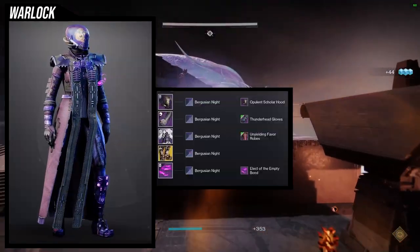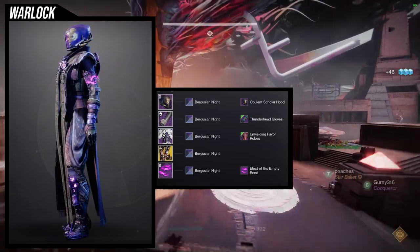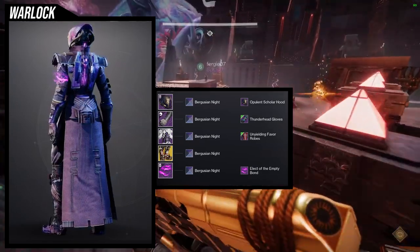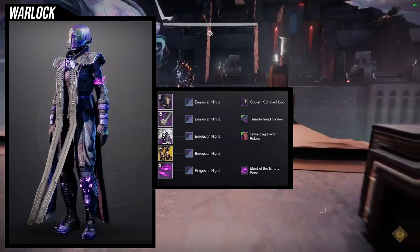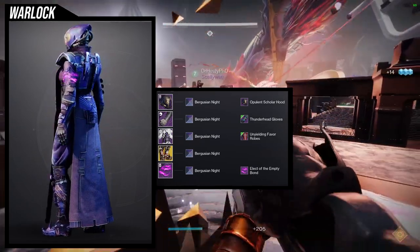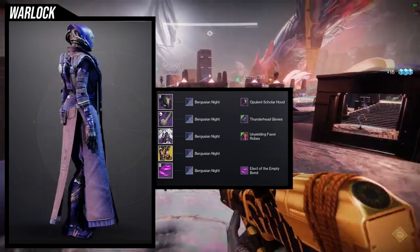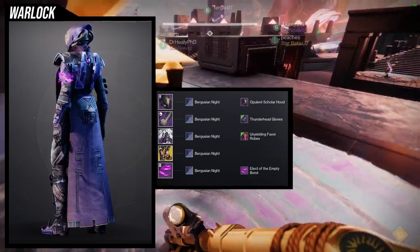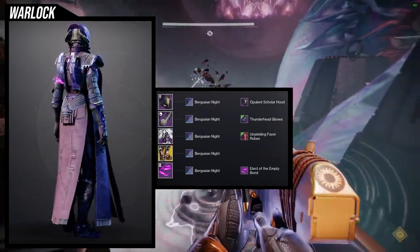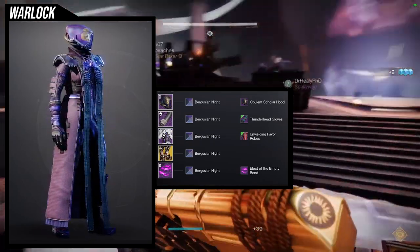For the example set I went with something you might have seen from the Unyielding Favor armor set for Warlocks — I'll have that up now if you want to check it out. We're basically using the same set because it was really cool, and I have another set I'm working on for the new exotic videos. For the helmet, the Opulent Scholarhood was an easy choice because the Unyielding Favor chest piece has a collar in the back and I wanted some busyness in the back of the head. There are hoses and whatnot, and I think it just looks really cool with it.